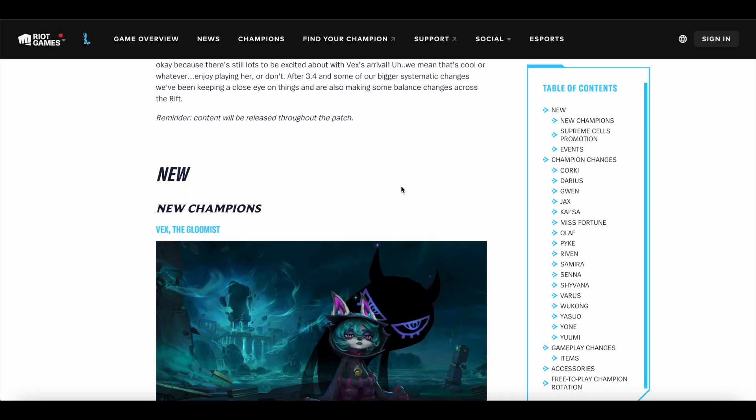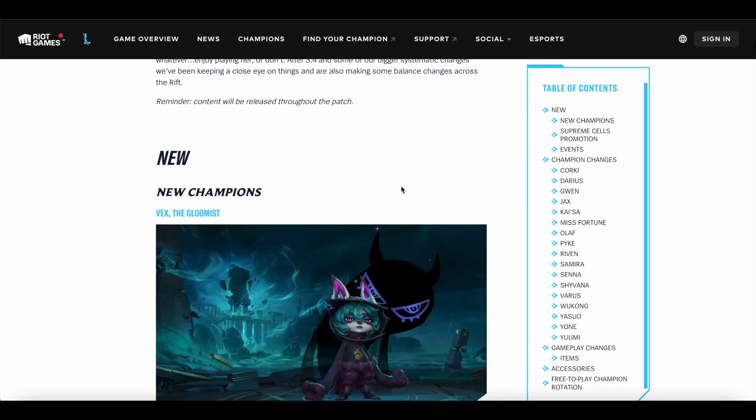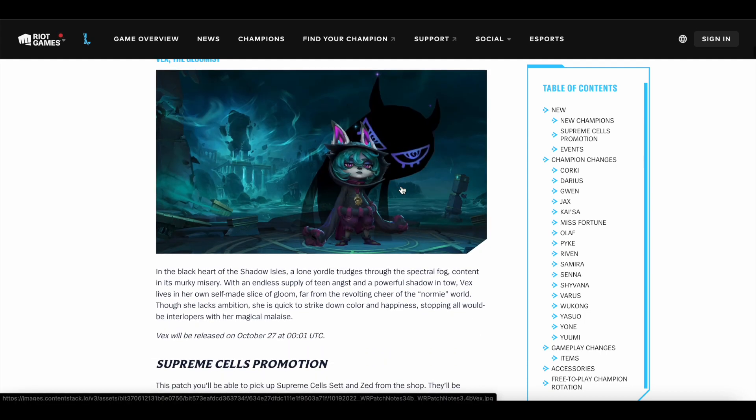Especially on Kai'Sa, but we'll get to that a little bit later on. First up, we have a new champion Vex. She's going to be released in one week's time and she's an anti-mobility mage meant to be played in the mid lane. It's actually a relatively new champion even on League PC, so she's definitely going to be really fun. She can engage with her ultimate and her fear, and she counters mobility champions like Vayne, Akali, and any champion that dashes a lot. So it's going to be really interesting to see how she affects the meta.